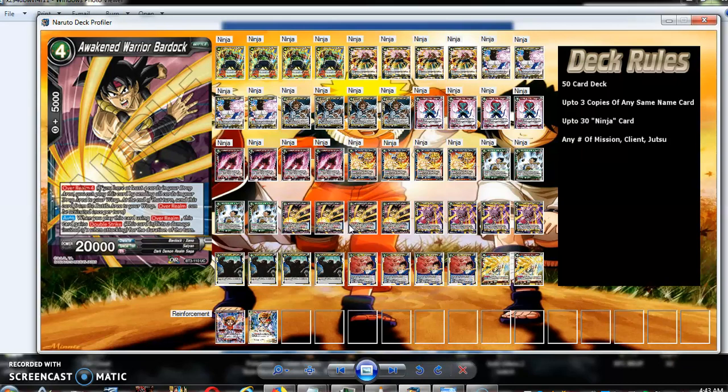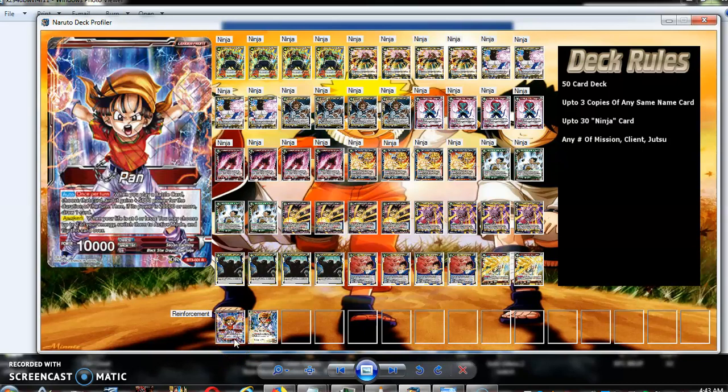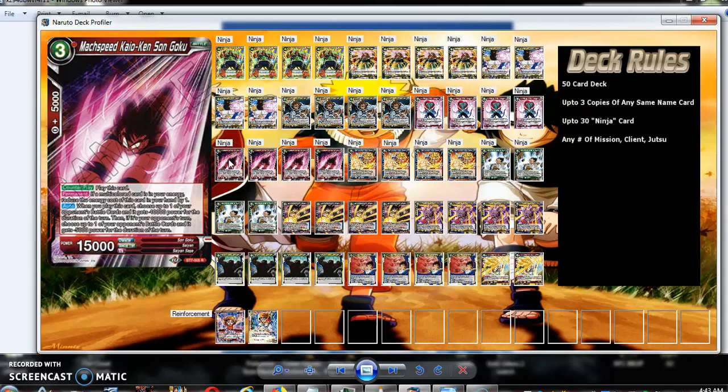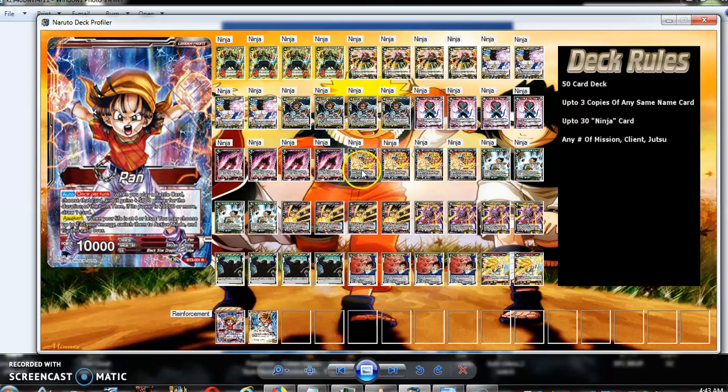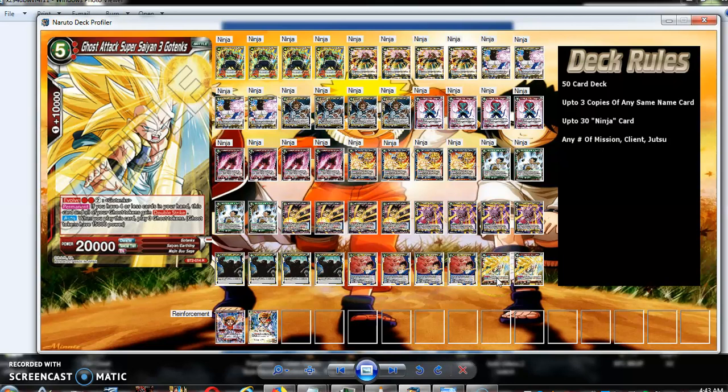The other strategy in this deck is to interrupt your opponent by playing counter plays, and to draw during your opponent's turn from Pan's effect by being able to put these battle cards into play during your opponent's turn, boost them up to 20k, and draw a card for doing so. And of course you're interrupting your opponent's plays by countering them. Then there's the one-card win condition which is Gotenks — he essentially does pretty much the same thing as the main deck strategy. Except it's a one-card version: you play it, you get three tokens with 15k power, and if you have four or less cards in your hand, all your Gotenks tokens get double strike as well. So you have eight damage on board. There's more than one way to get eight damage on board on a single turn.